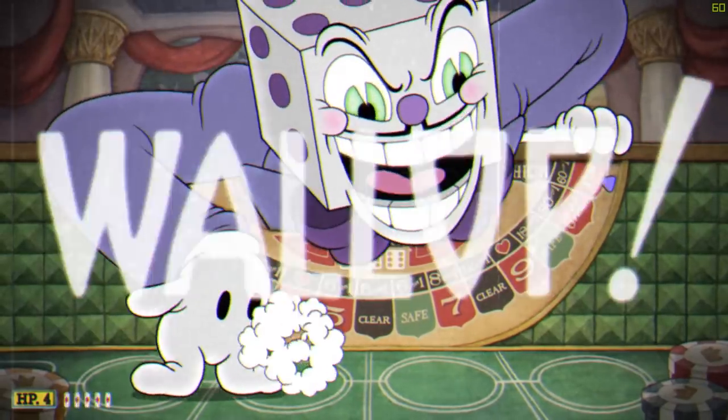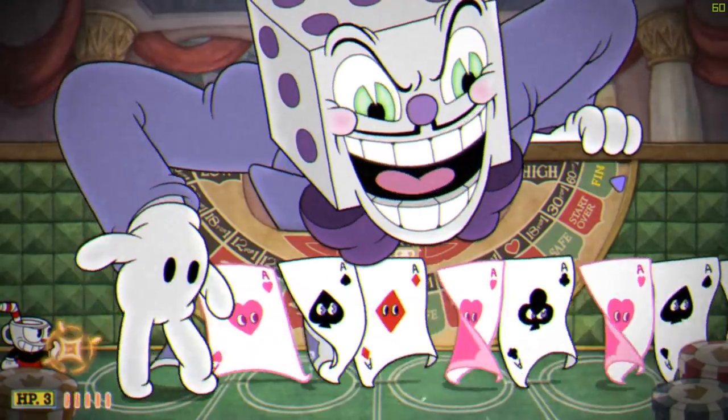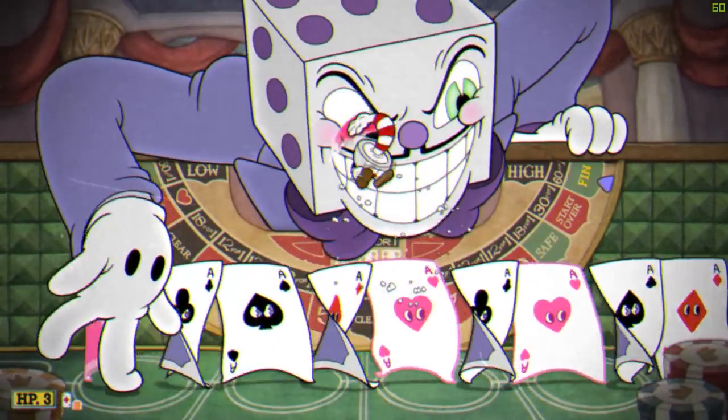When all of that is done, you finally get to face the main man himself, the devil's right hand man, King Dice, and his pesky marching cards. Now if you're comfortable with the parry mechanic, the quickest way to beat King Dice is to parry the pink cards, as it fills up your super meter.